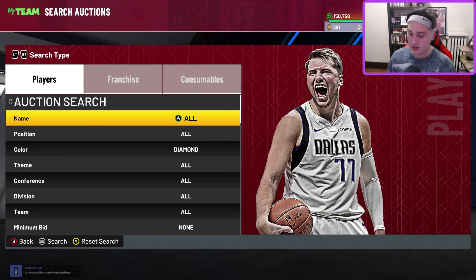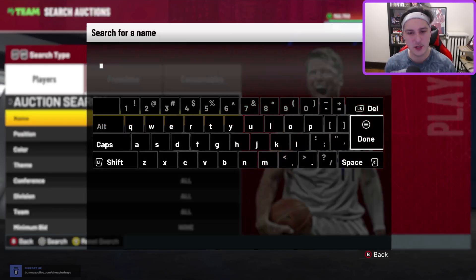What's up, everybody? Welcome back to the channel. It is your boy Cheap Ludes, and you know what time it is. It is time to count down the top 10 cards under 100k MT in NBA 2K22 MyTeam. You know the drill — four honorable mentions, then we get to the top 10. So let's start with the honorable mentions.